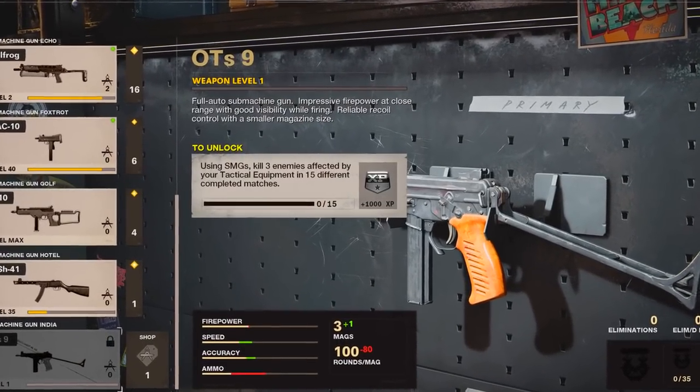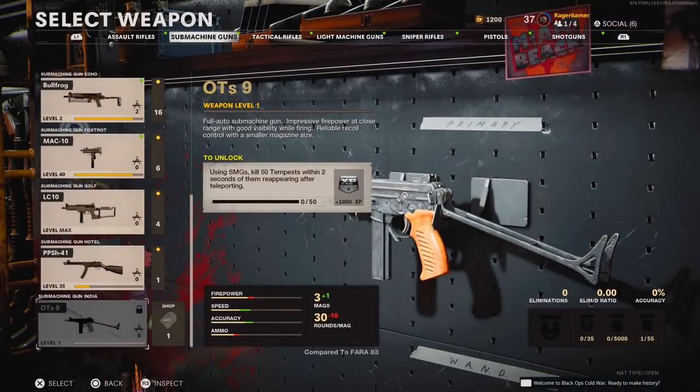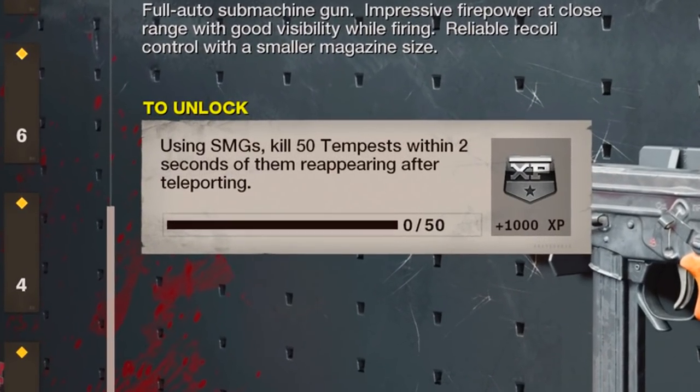For multiplayer, the challenge says: using SMGs, kill three enemies affected by your tactical equipment in 15 different completed matches. So you need to kill three people who you've hit with your tactical equipment — we'll talk about the best setup for that in a minute. For zombies, the challenge says: using SMGs, kill 50 tempests within two seconds of them reappearing after teleporting.